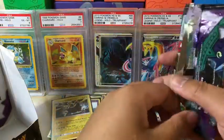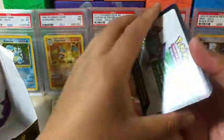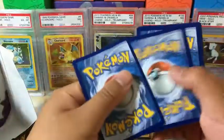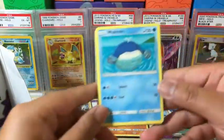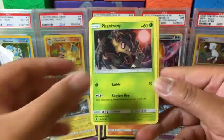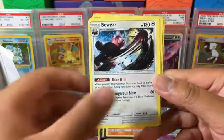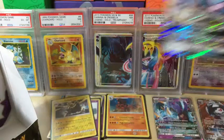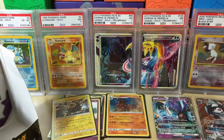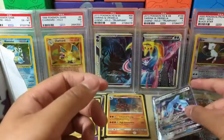Now we got a Tapu Koko — for the last pack on the right-hand side. Card looks good. We have Wilmer, Taillow, Phantump, Castform, Nosepass, Fighting Energy, Whimsicott, Bewear, Sligoo, reverse holo Vanillish, and the rare in the pack is Metagross GX. Let's get this sleeved up before we check the condition. Very clean, very well centered too — PSA quality, beautiful.